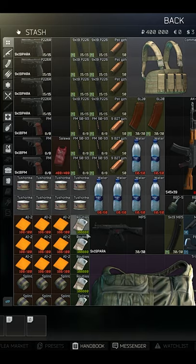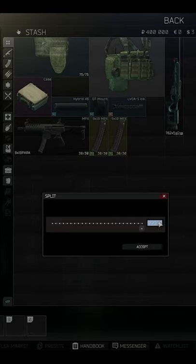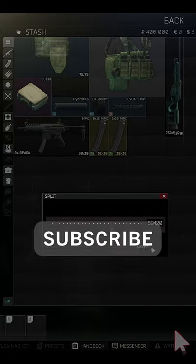This is where it gets interesting. If we take a stack, drag it down, cut it — and say we do it for the minions — we do 69, 4, 20. Then, as funny as it is, we do the standard Nintendo cheat code.